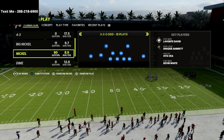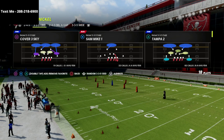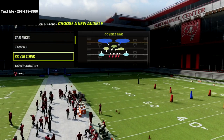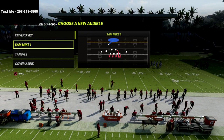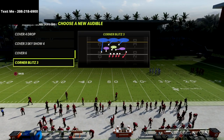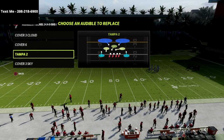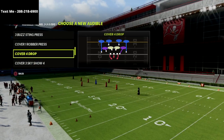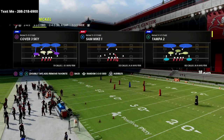The defense we're going to be coming out in covers two coverages. The first one is Cover Six, then we'll talk a little bit about Cover Three Cloud, Tampa Two, and Cover Four Drop. Those are our audibles — we're going to audible into those.